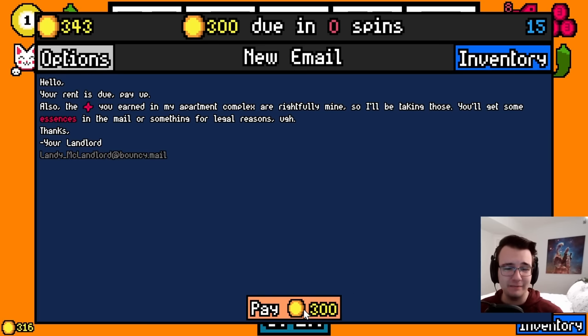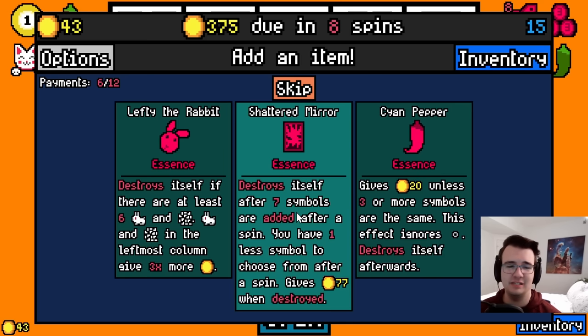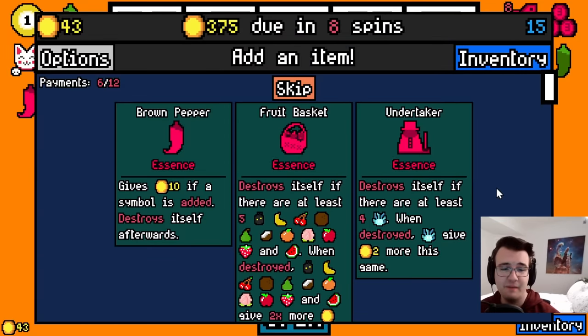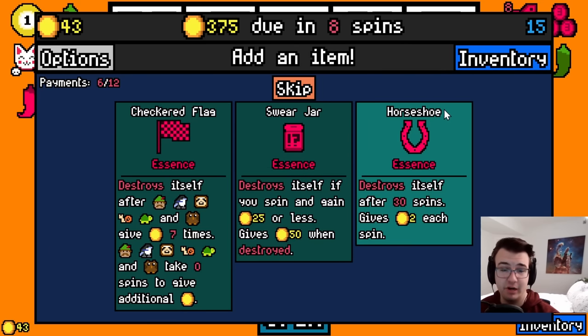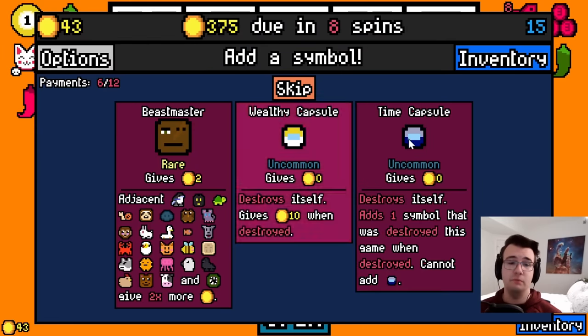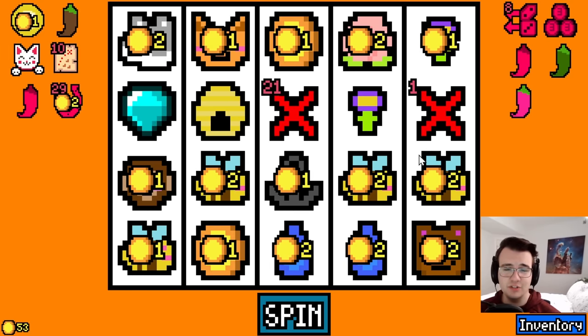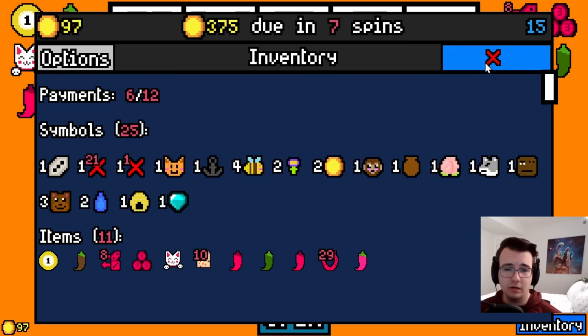I had to spend those re-rolls in hopes of finding some alternate way to make a ton of money. I am barely at rent. Cyan pepper is 20 free money. Shattered mirror is bad because it decreases the symbols I have to choose from — let's just take cyan pepper. Brown pepper is a little more free money. Horseshoe is 60 free money. Beast master — I have bees, I have bears. Two coins whenever I skip seems awesome. I've got a ton of peppers but I can still use another coin.